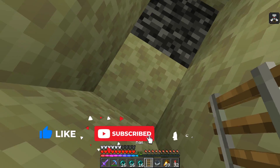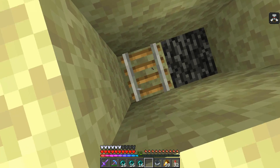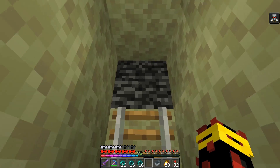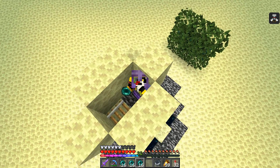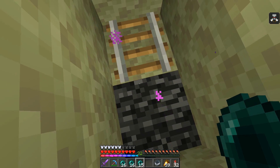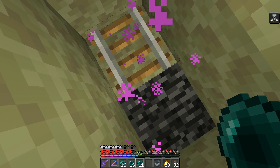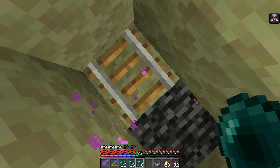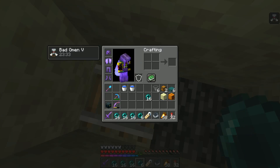Build yourself up on top of the pillar and make it two wide, then put a two-high wall around it. Place down your rail on top of the temporary block beside the pillar, making sure it's facing towards the pillar. Then stand here and start trying to spawn an endermite by throwing down your ender pearl. You do take damage from this, so stay on top of your HP.